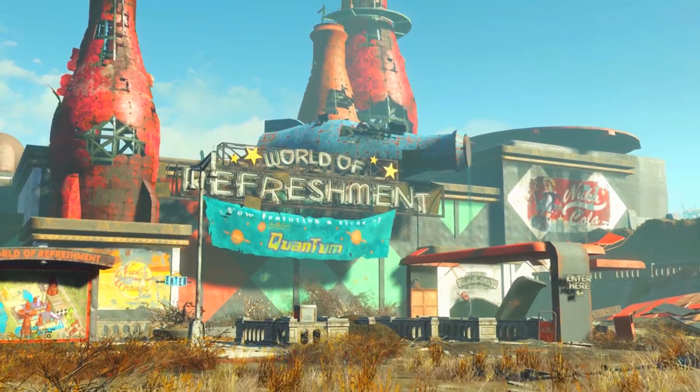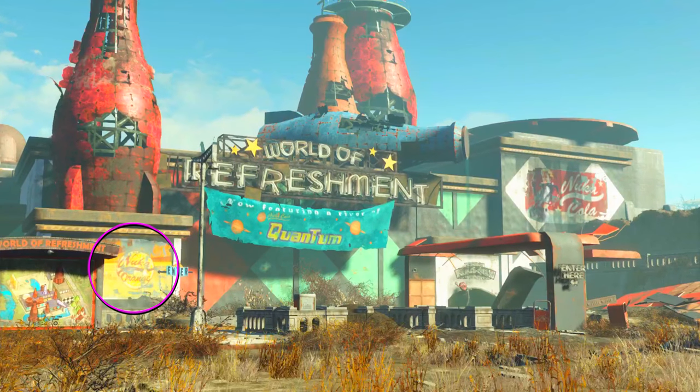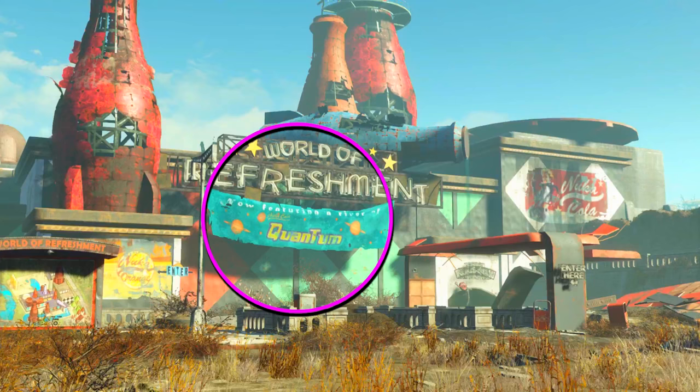Now there's a bunch of colorful stuff here, but what's really interesting — and I didn't notice this before when talking about the yellow Nuka sign — is that down here we can clearly see it says 'Nuka Orange.' A brand new type of Nuka Cola drink, unless it's been in previous games which I don't remember. Going back to the mirelurk in the tunnel with the glowing blue water: there's a turquoise sign in the center of this shot reading 'featuring a river of Nuka Cola Quantum.' So that was probably an underground river of Nuka Cola Quantum making the mirelurks glow blue.